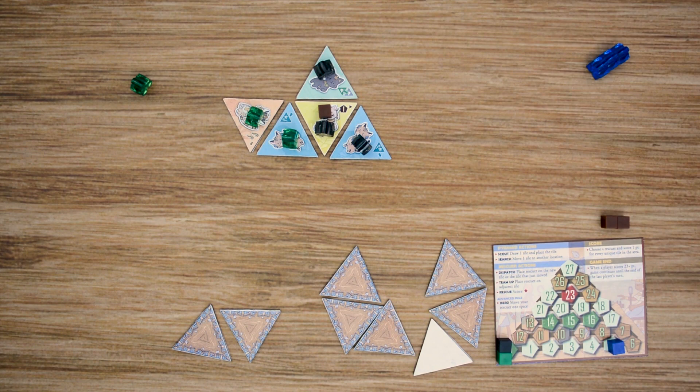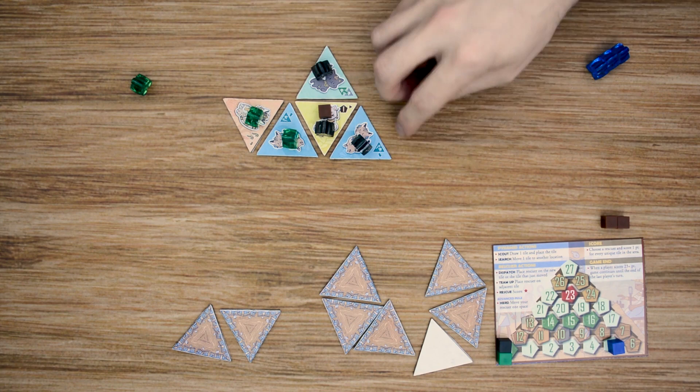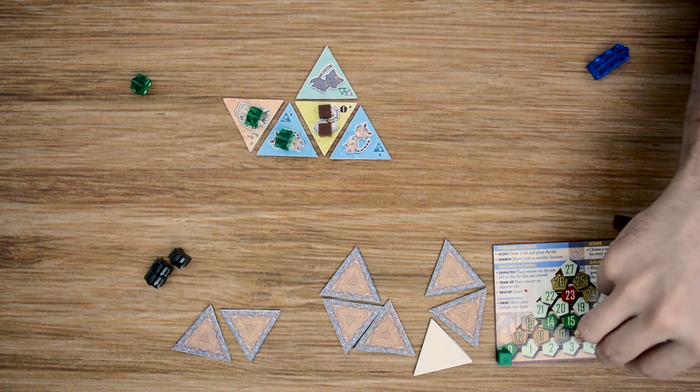Then it moves over to the black player, who is going to score. Note that if you score as your first action, that will end your turn. He's going to score these three as well — the second blue won't count as he already has one. He gets five points total: three for unique tiles and two for his helpers. He removes those meeples and adds a brown marker, then marks his spot on the score track.